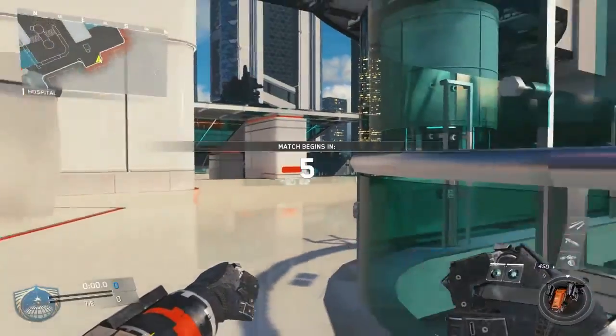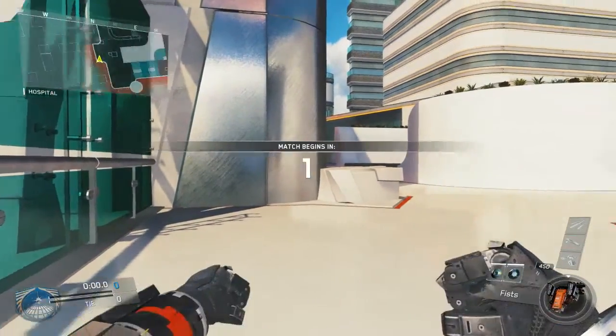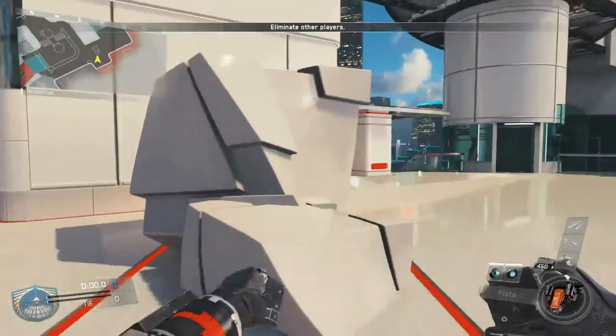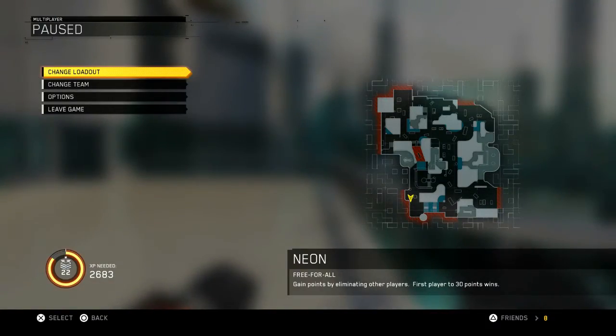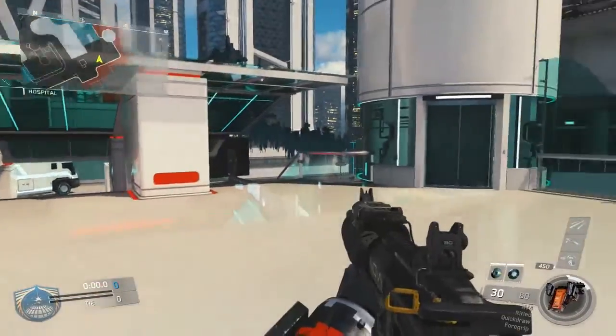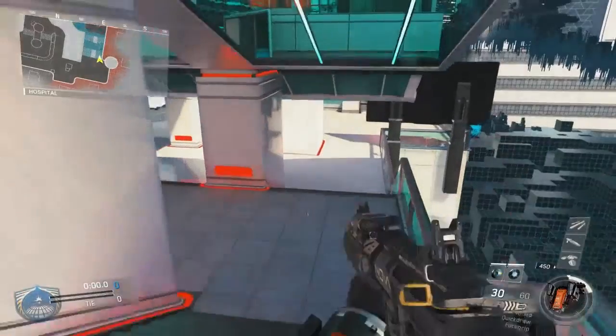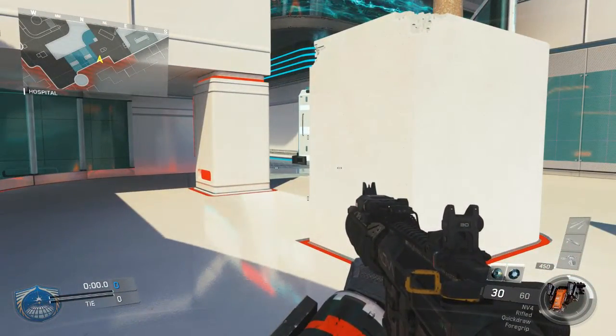The map we're reviewing right now is called Neon. It takes place in a virtual space or virtual area. It looks fairly large — this one is actually large. The one we just reviewed before, Renaissance, was a super small map, so this one is definitely much bigger. We'll just walk around the outskirts of the map, then go through the middle lanes and check it out.